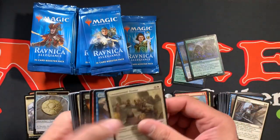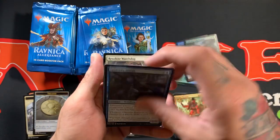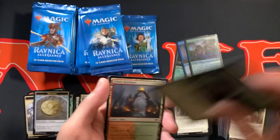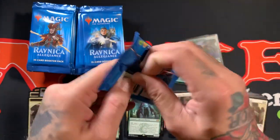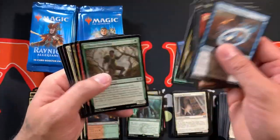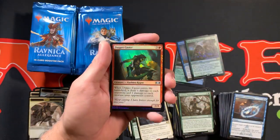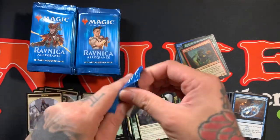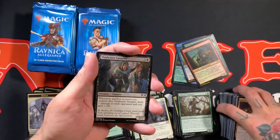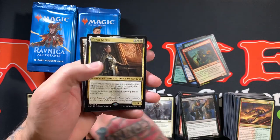Sunder Shaman, Gateway Sneak, Resolute Watchdog, and Growth Chamber Guardian. Alright, so we've got the Shahana Wayfinder, Clamor Shaman, Fireblade Artist with Hero of Precinct One, followed by the Foil Daggercaster. Alright, so we've got Vigorspore Wurm, Swirling Torrent, and Teysa, Orzhov Scion for the rare.